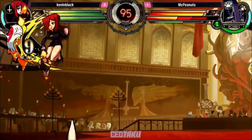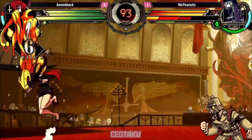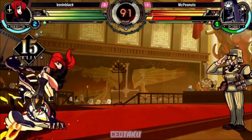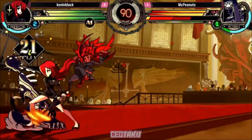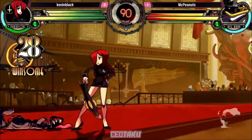Good absolute guard from Peanuts in order to not get hit by that, but gets hit by a follow-up anyway. I think he may have been trying to jump out of that. Does get hit though, and his double's going to go down fast as long as Kennen Black can finish this combo. Sniper shot. Bam, C shot. Right back where we were the first two games.